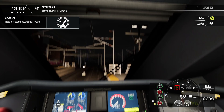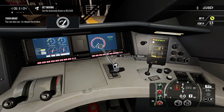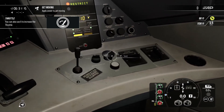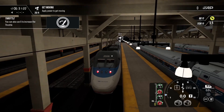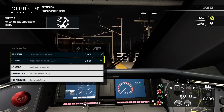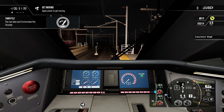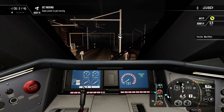Hopefully it should be good. Set the reverser to forward — done. Automatic brake to release. Excellent. Now apply power to get moving. Let's check out this stuff, make sure it all looks good. Parking brake release, sand brake valve, bell, headlights are on. Let's make sure we get the marker lights on back here. Very good. I believe we're in Boston right now. Yeah, Boston. Set the cruise control first to 10 miles per hour. It looks like we're already moving — that's kind of weird. Okay, that's fine. Turn the bell on.